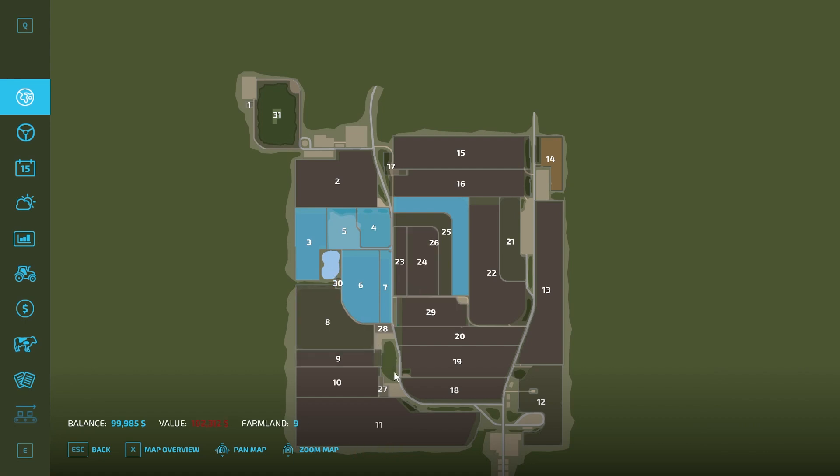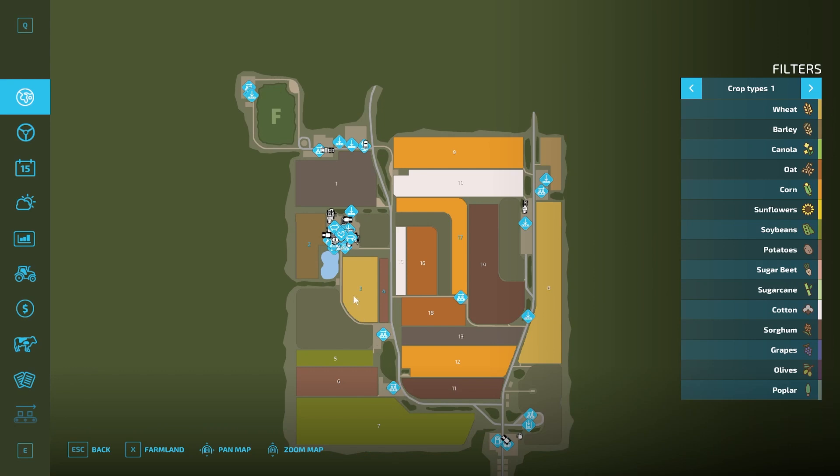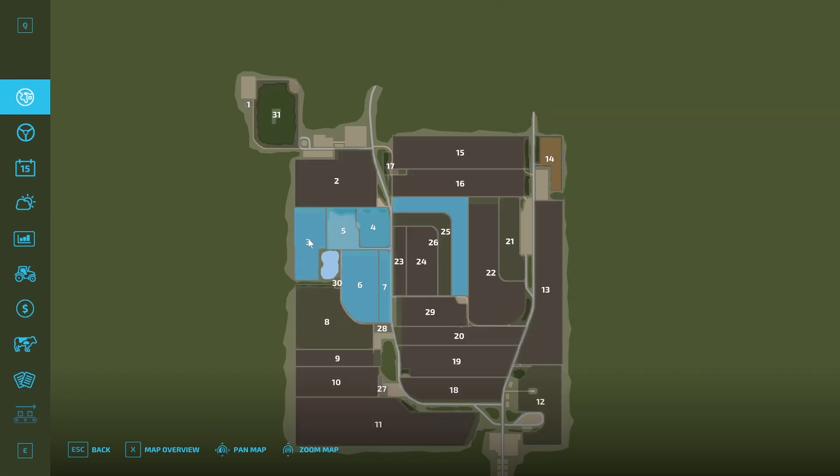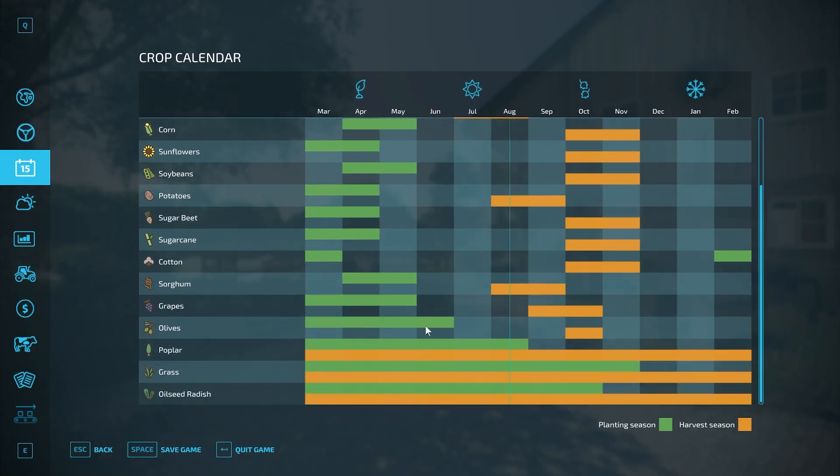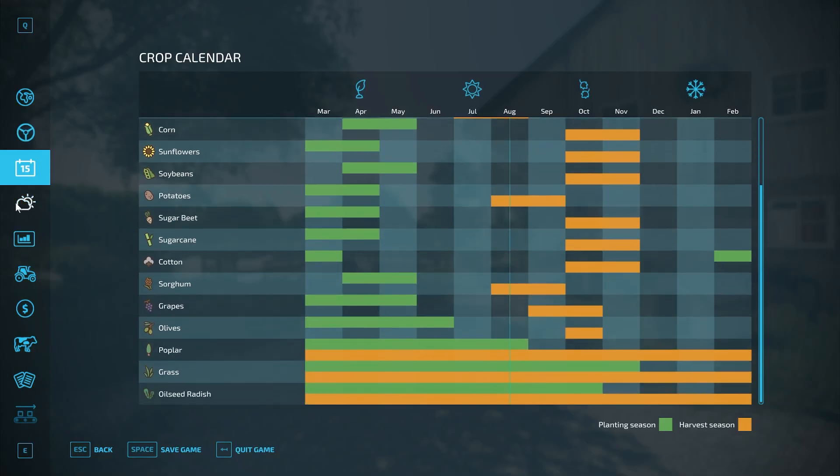We should be able to buy most things on here. Starting out in new farm mode we own lands three, four, five, six, seven, and this meadow here which is land 25. We also own fields 17, three, four, and two, and this chunk of land with our main farm on it. There are four custom products but no custom crops on this map.